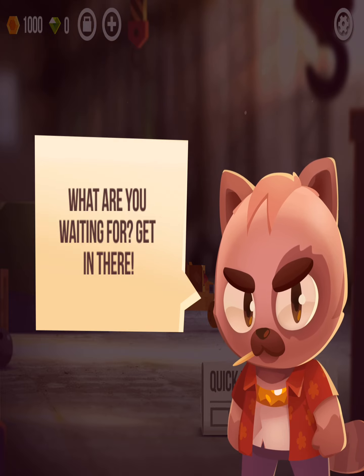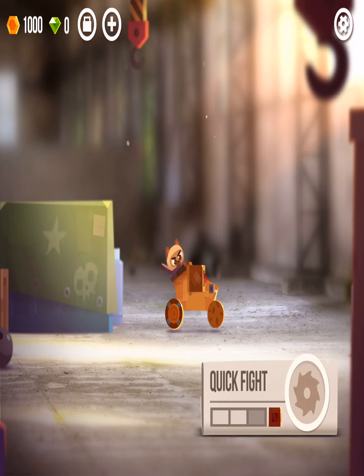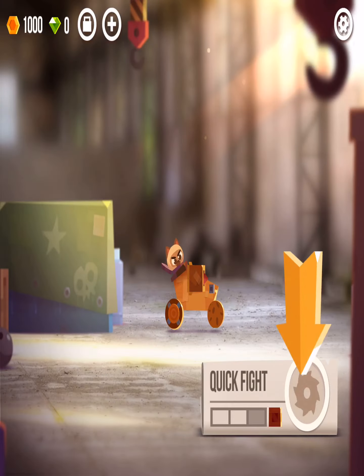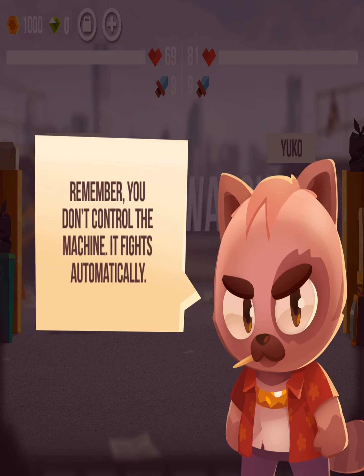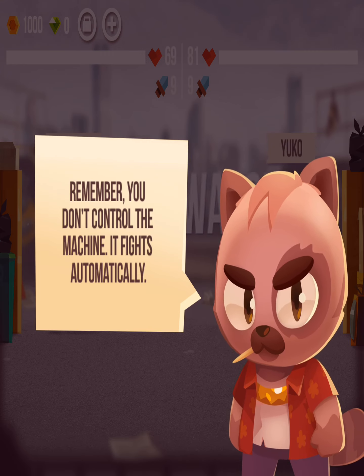So now it says 'what are you waiting for? Get in there.' Okay, I will get in there. Alright, looking good — now let's win some new parts for your machine. Now we're going into a fight. So you actually don't get to control your robot — it sort of does it for you — but it's okay, it's still a fun game.